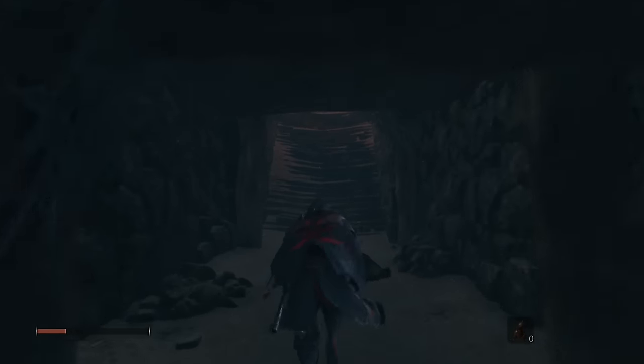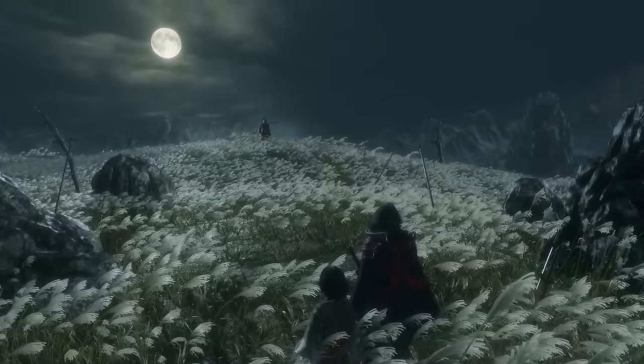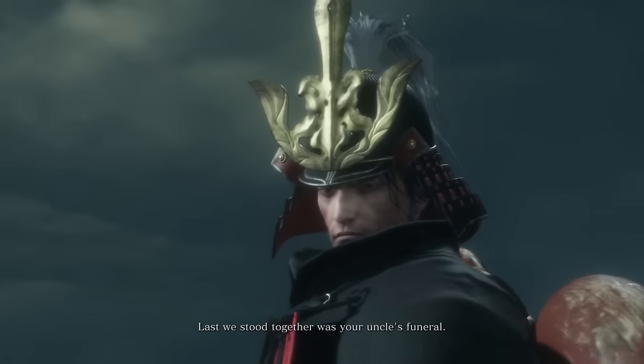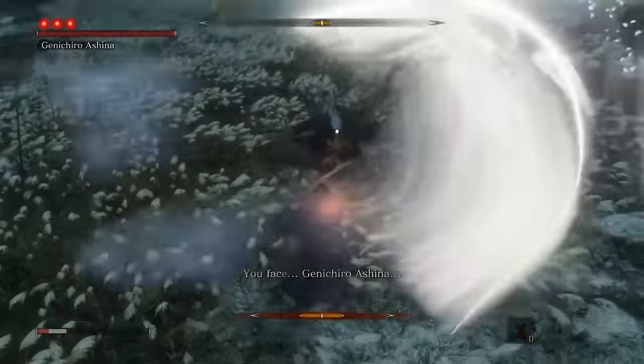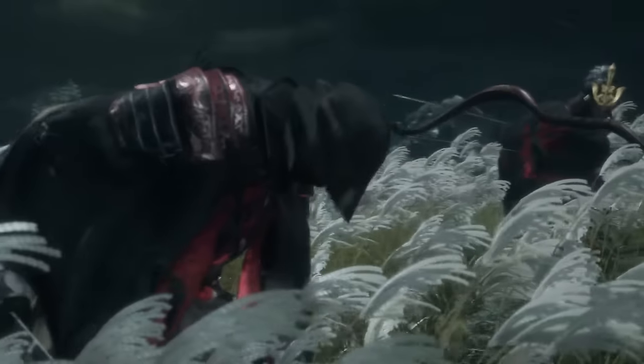I met Kuro and we rapidly snuck into a tunnel to escape Ashina, but on our way we found someone blocking our path: Genichiro Ashina. Would this fight be any different? Well, I got wrecked on his first combo — he cut my arm off and took Kuro away from me. This is not a great day.